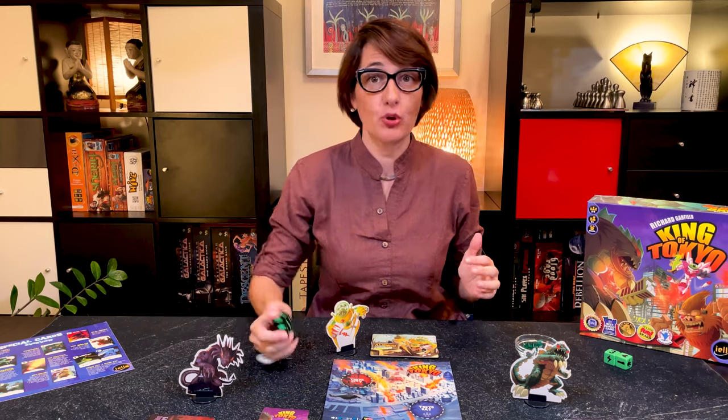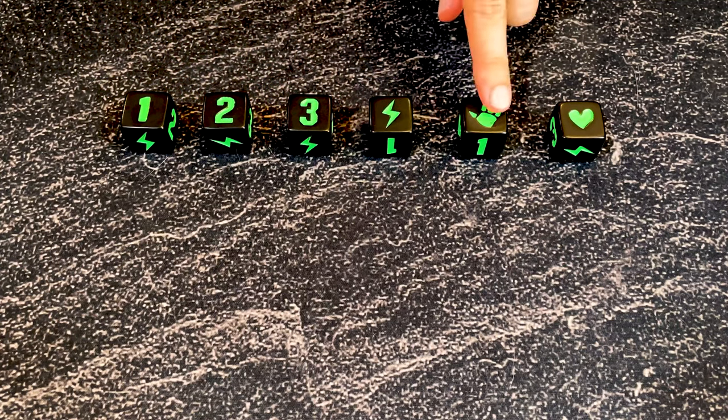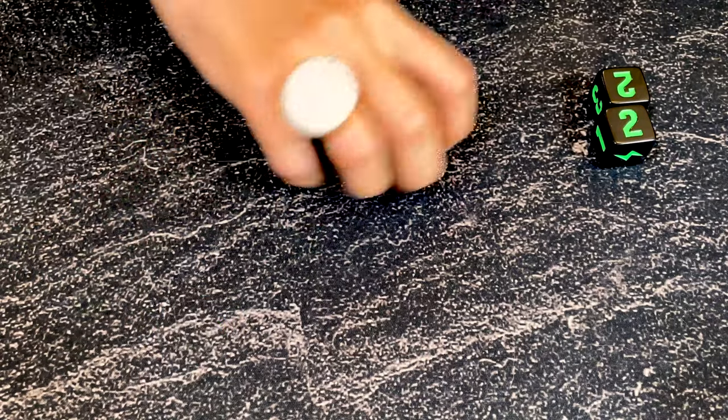The first player will start by rolling the dice. In this game the dice are quite unique — they either have victory points: one, two, or three; energy; attack; or health. Roll all six dice at the same time. Put those you want to keep on the side — it's not bad to keep these two twos — then reroll the others.